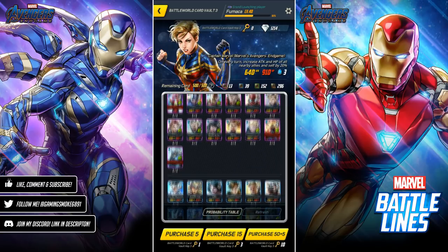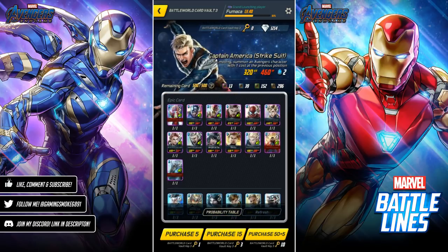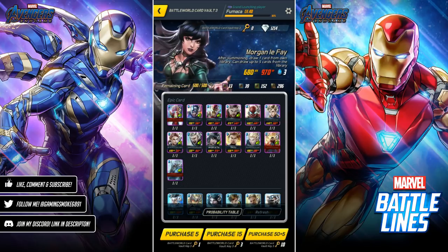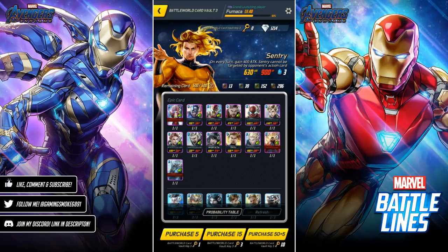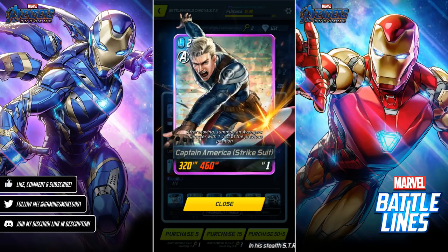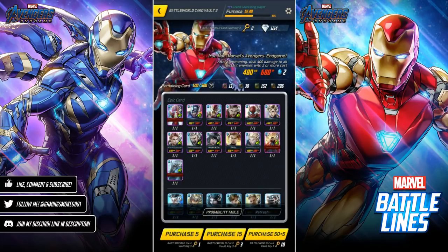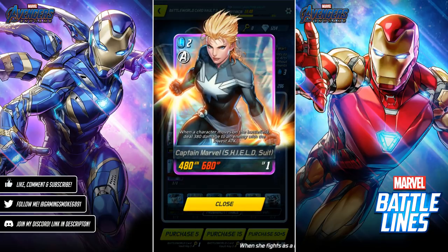Those are all the new cards. I'm going to open at least 150 plus 5 packs — I've never done 150 plus 5 before, either off camera or on camera, so now is as good a time as any to try that out. Hopefully I can get the card I want the most, which is Captain Marvel's Shield. I'd also settle for another Captain Marvel Endgame, another Sentry, or this Captain America who also uses movement — when he moves, he summons a one-cost Avenger at the previous slot, which could be the new Iron Man.